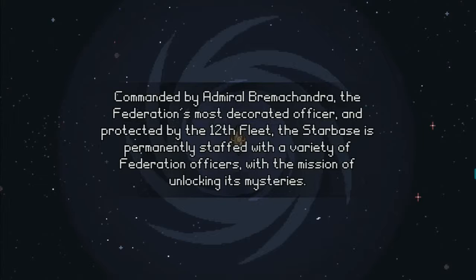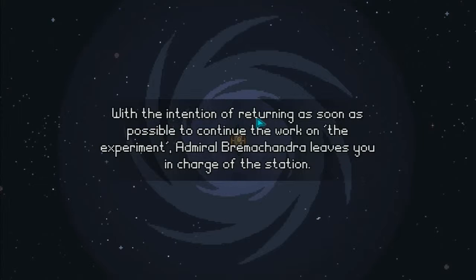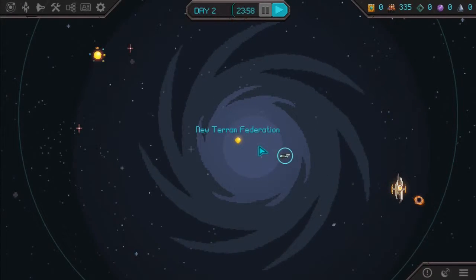Commanded by Admiral Brahmachandra, the Federation's most decorated officer, and protected by the 12th Fleet. The starbase is permanently staffed with a variety of Federation officers on a mission to unlock its mysteries. Today, however, the station has received unwelcome news: a garbled hypercast ordering the 12th Fleet's return to Federation space. With the intention of returning as soon as possible, Admiral Brahmachandra leaves you in charge of the station — so we're the local cleaner essentially. He's just warping to the new Terran Foundation.